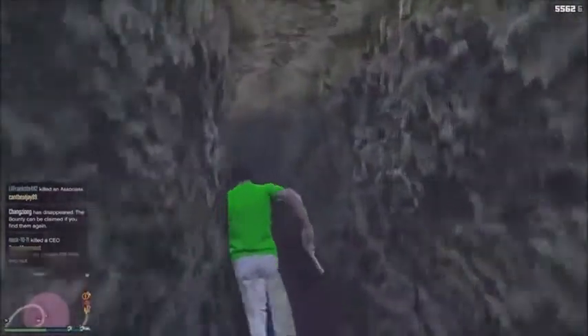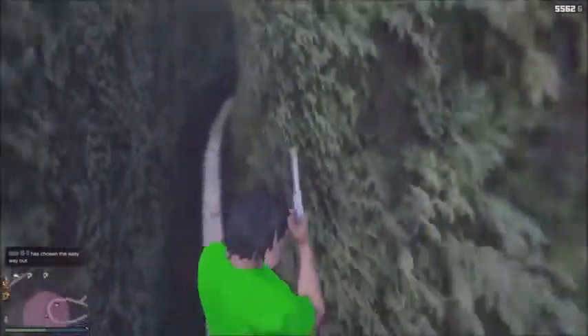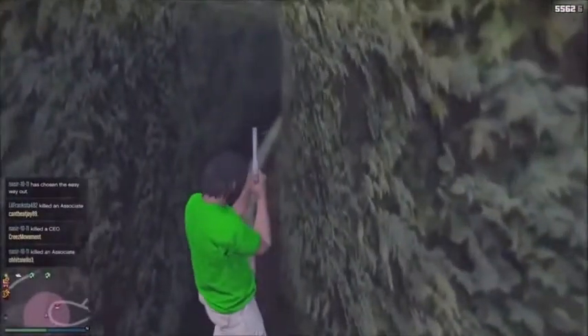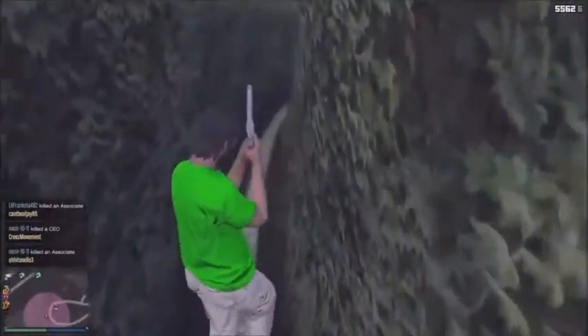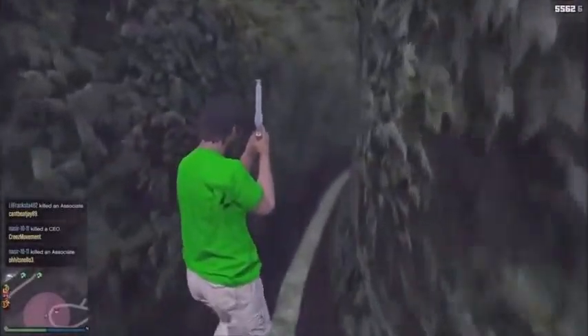As long as you stay walking towards the left side you will not go out. You can explore in here, take some cool Snapmatics or Rockstar Editor scenes, or whatever you want to do. It's a really cool spot to hide in — some of your friends will come over and not know where you're at because you're inside the bush. Let's get on to the fourth glitch.